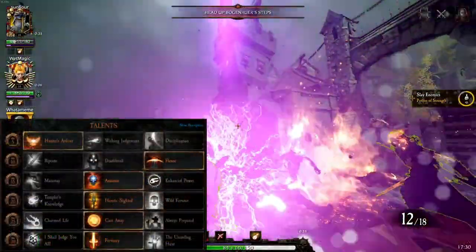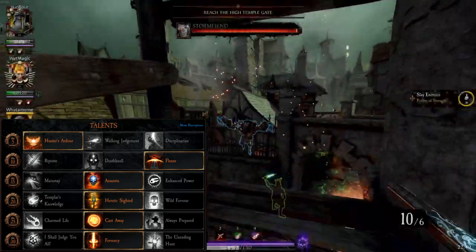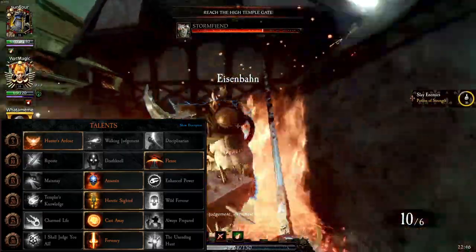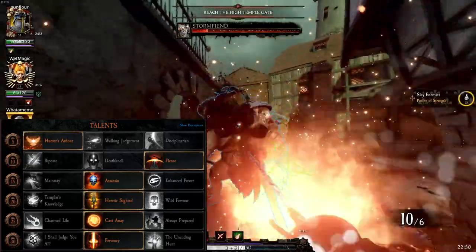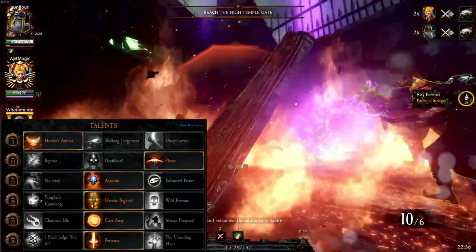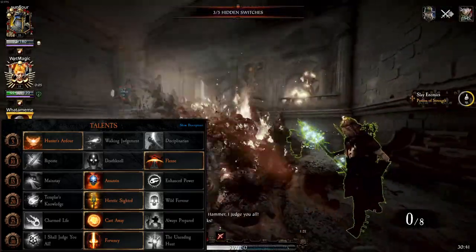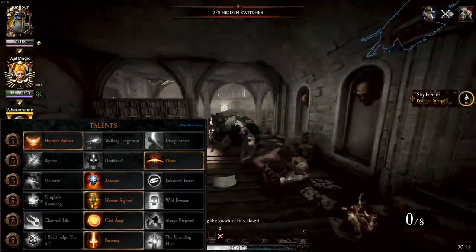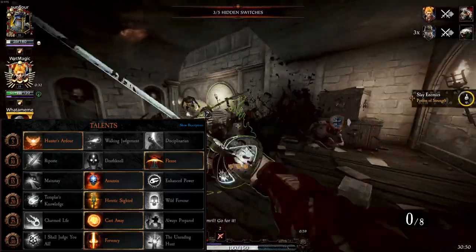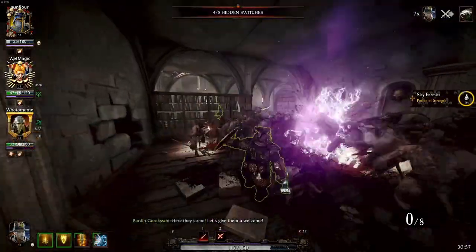Level 5 is Hunter's Ardor, giving us Temp HP on melee crits — combined with Fervency, it's basically Temp HP on tap whenever you need it. Level 10 is Flens, causing enemies to bleed when hit with a melee attack. Level 15 is Assassin; it's super easy to hit headshots with the light attack spam and heavy attack with the Rapier, allowing for max value. Level 20 is Heretic Sighted — I absolutely love this talent and use it on pretty much all of my Witch Hunter Captain builds, giving 10% attack speed for 15 seconds when you tag an enemy. Level 30 is Fervency: with the speed of the Rapier you can absolutely decimate Storm Vermin Patrols and mixed hordes in 6 seconds — just press F and swing away. This also pairs nicely with Hunter's Ardor, letting you farm Temp HP in an emergency.